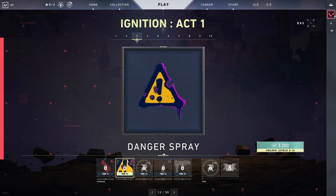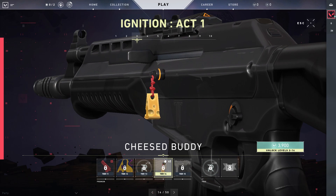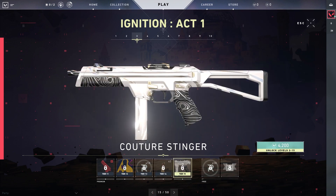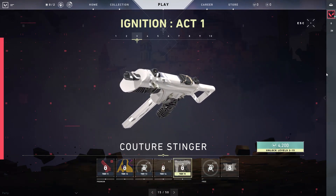And then we have a Danger spray, 10 more radiantite points — I think it's 120 radiantite points total, not in the thousands. We get a Cheesed buddy, which looks really cool. And then we get that same skin I don't know how to pronounce, except it's on the Stinger. Just look how nice that looks — I cannot wait to rock that.